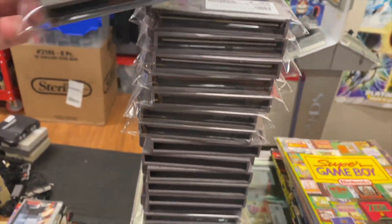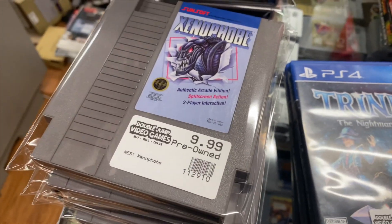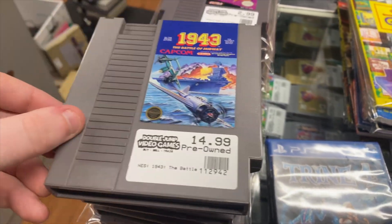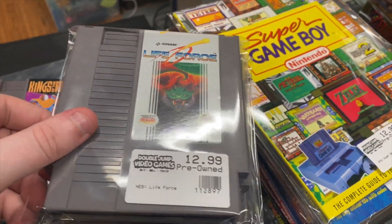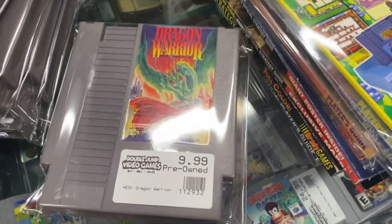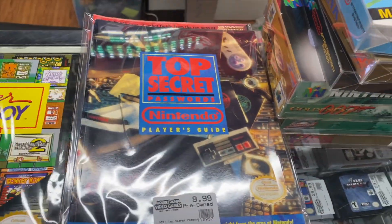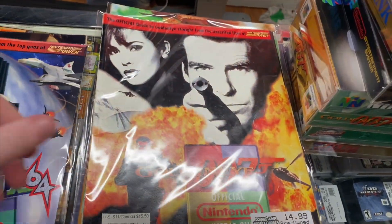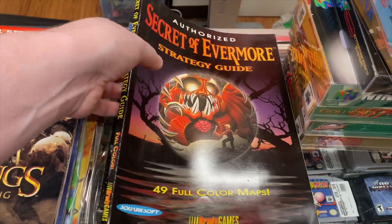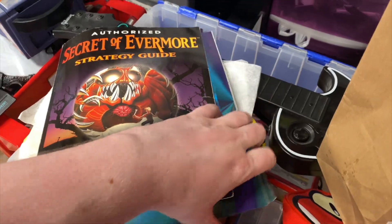For NES we have Teenage Mutant Ninja Turtles, Solstice, Alpha Mission, Video Mation, Mission Impossible, NES Play Action Football, Xenophobe, Swords and Serpents, Donkey Kong Classics, Willow, Final Fantasy, Zanac, Double Dragon 3, 1943, Kings of the Beach, Life Force, California Games, Double Dragon, Tetris, Star Tropics, Ninja Gaiden 2, Robo Warrior, Dragon Warrior, and Exodus Ultima. We also have some pretty cool strategy guides: the Super Game Boy one, Top Secret Passwords, Player's Guide, Star Fox 64, GoldenEye, Link to the Past, Donkey Kong Country, Star Wars Jedi Starfighter, Lord of the Rings Return of the King, Secret of Evermore, and Star Wars Rogue Leader. There's a second Secret of Evermore but it has some pages ripped out.